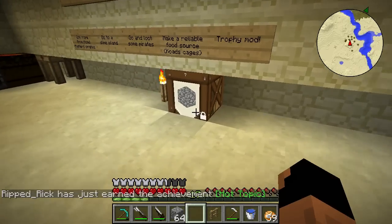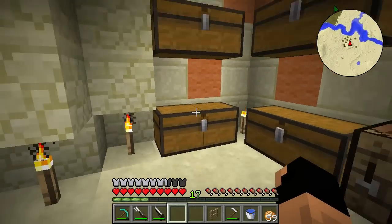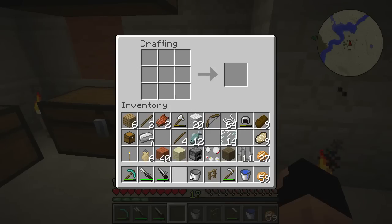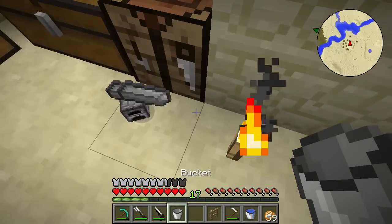Let's go put these guys back in and we need a bucket — there we go. I believe the bucket goes on the bottom, the furnace goes in the middle, and then it's a pants shape over the top... and it is not. Let me go ahead and research this for a second — oh, I got it!